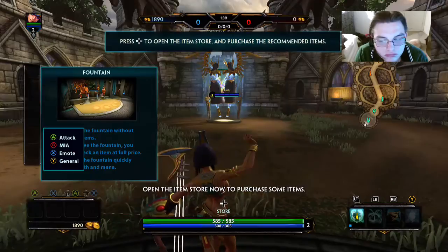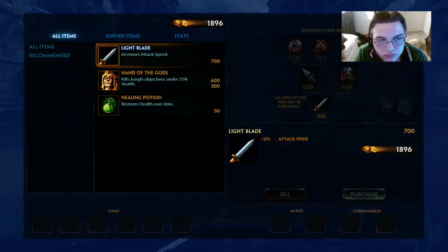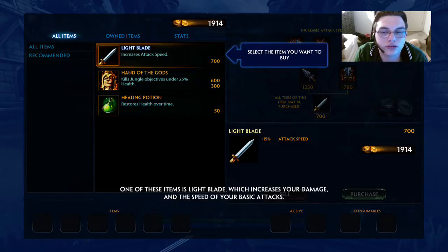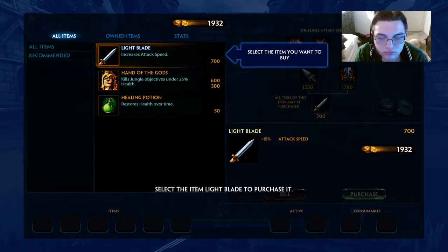Open the item store now to purchase some items. This view is your recommended list and shows items most likely to help you in your role. One of these items is Light Blade, which increases your damage and the speed of your basic attacks. Select the item Light Blade to purchase it.